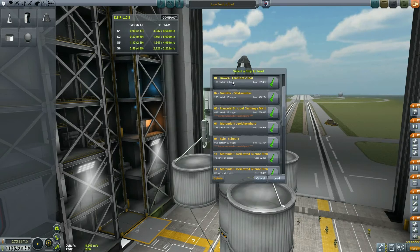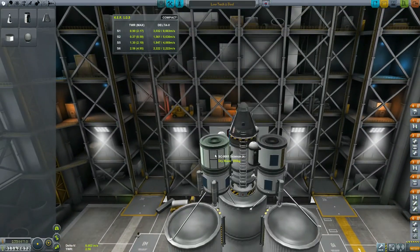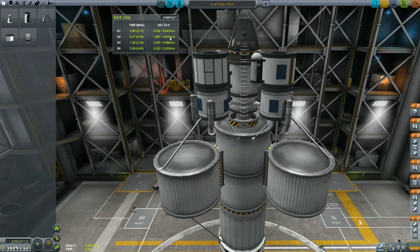The first ship we're going to lift off is Liowin's low-tech Jool ship, and I'm going to load that up right now. Actually, it's already loaded — let's go ahead. Here it is. It looks pretty nice, it's got some big boosters. Apparently it can land somewhere. With 8,000 meters per second, I'm wondering where exactly this thing can land — maybe Pol or Bop.